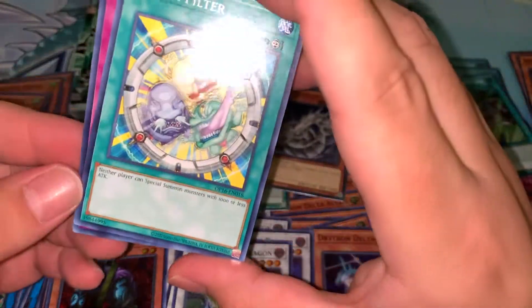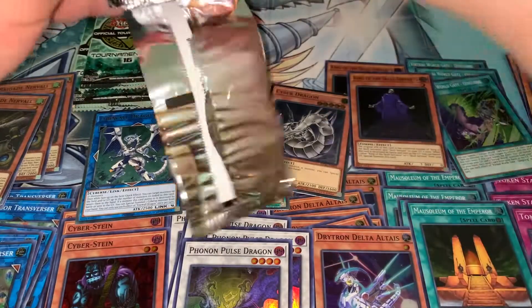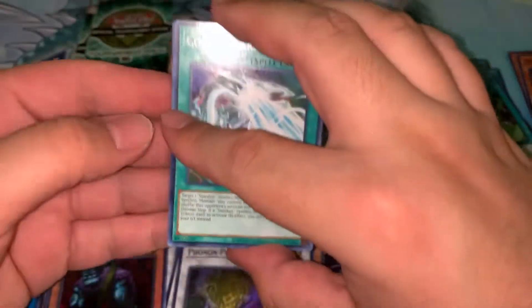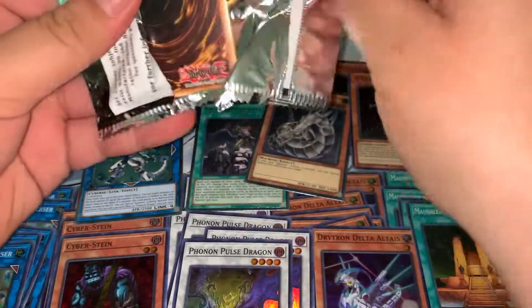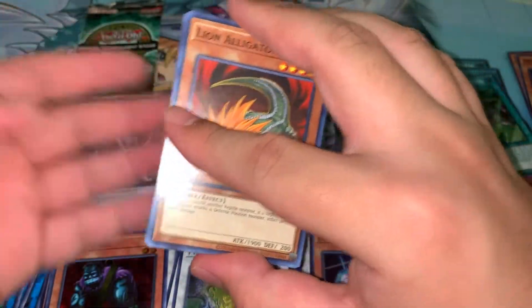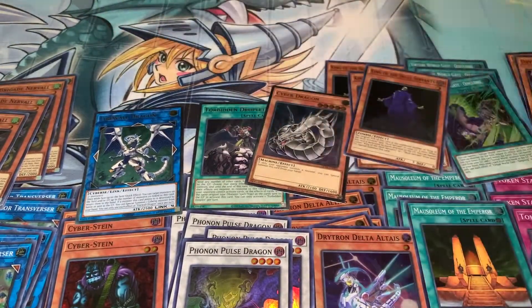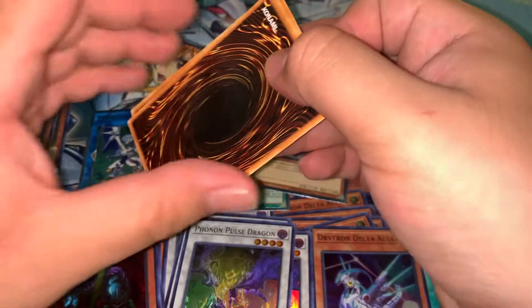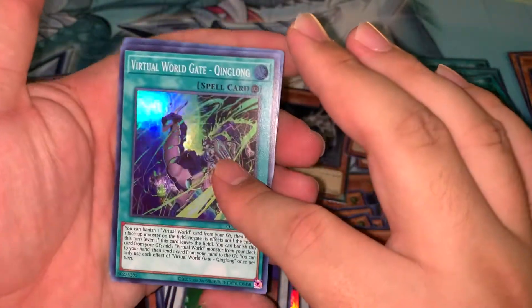Cyber Stein, Power Filter — nice, look at the Ojamas! I watch YouTube randomly while I'm working, and autoplay has been playing GX episodes. The interactions between Chazz and the Ojamas are pretty hysterical — I forgot how funny GX was. I actually didn't even really watch it as a kid because I didn't have cable. Last pack here — can we end with an ultra rare? Virtual World Gate Kuang Gulong — such a weird name, it's a continuous spell.